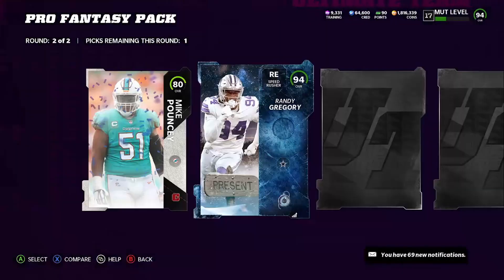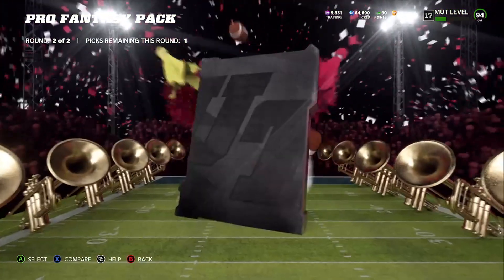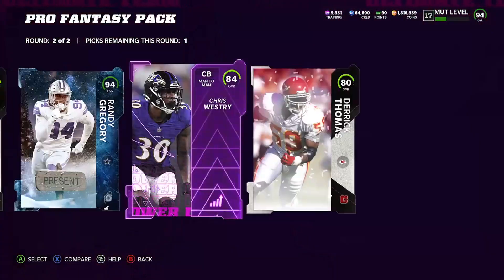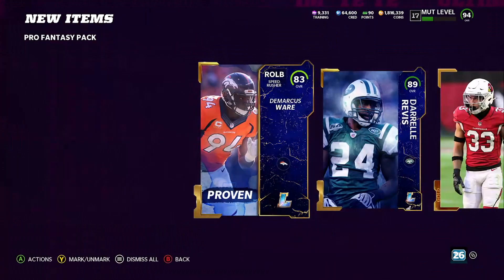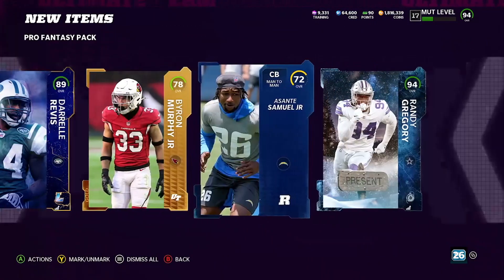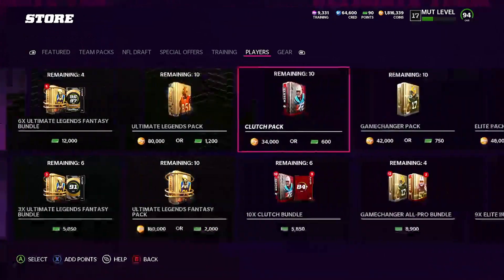We got a Ghost of Madden card — 94 Randy Gregory. W! All right, so we got a 94, and an 84 Westry Power Up. We'll take that smoke — that's a dub. We got an 89 Darrell Revis and a 94 Randy Gregory. That's a dub right there. Pro packs — I know everybody's pulling from the elite packs, but pro packs definitely seem to be the move for me.